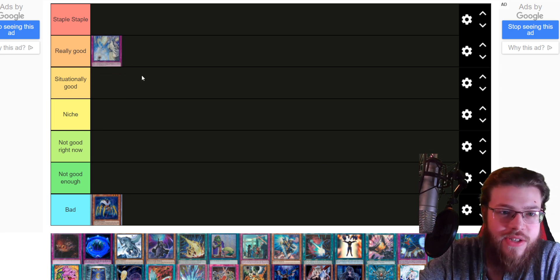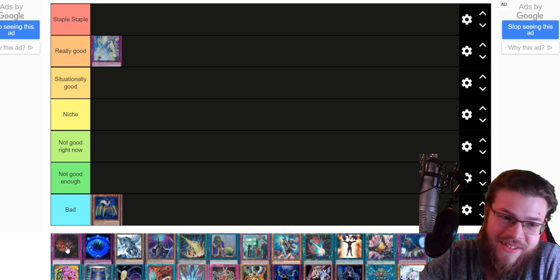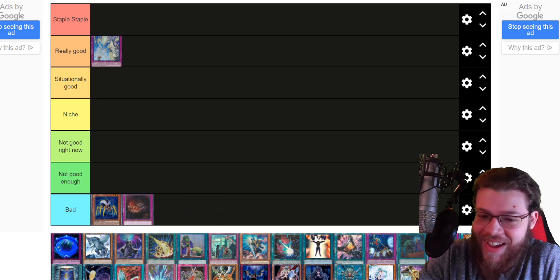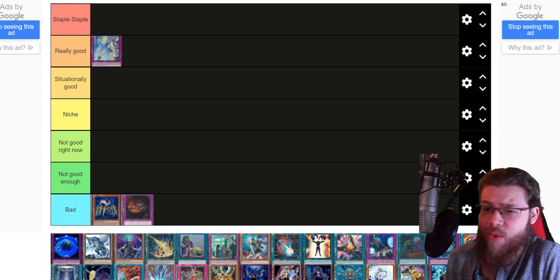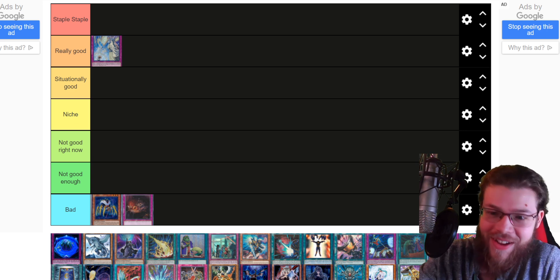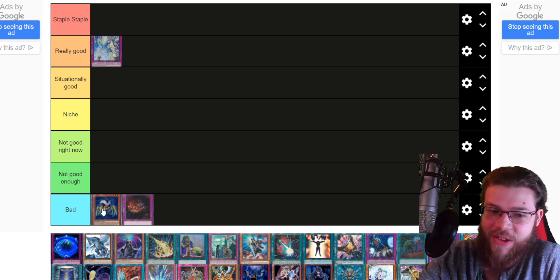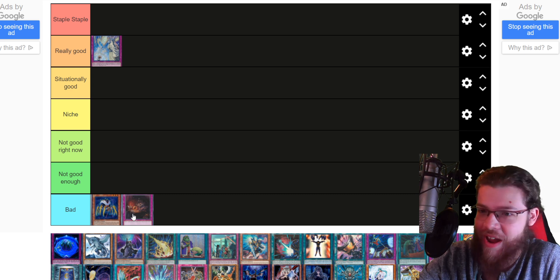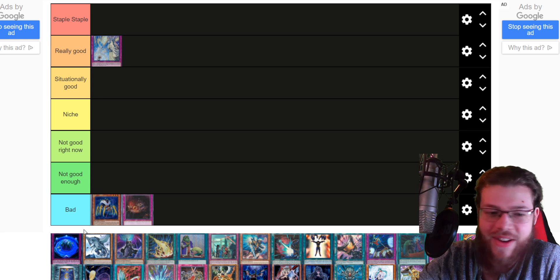Transmigration Prophecy — that's garbage. Straight bad. It has a couple neat applications but I would still rather just play DD Crow. Every card so far is kind of like an inferior DD Crow, or situationally better than DD Crow but never better in the bad situations.